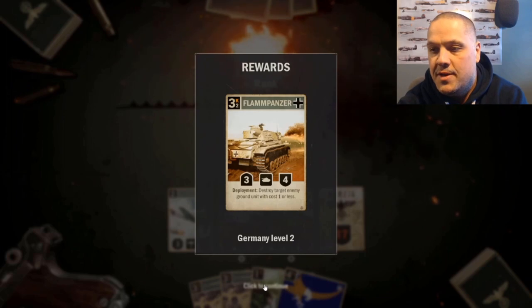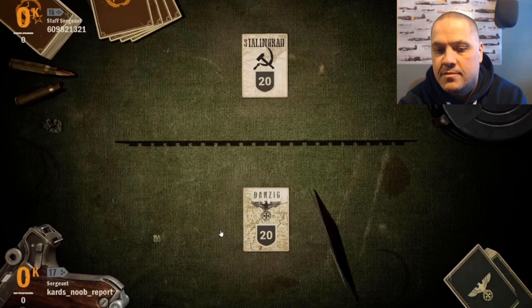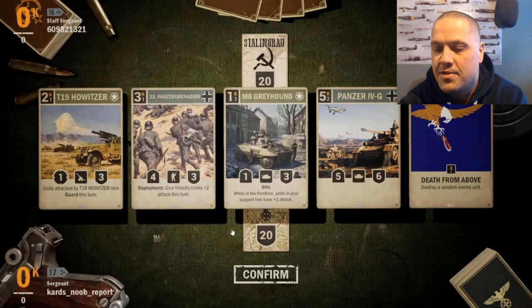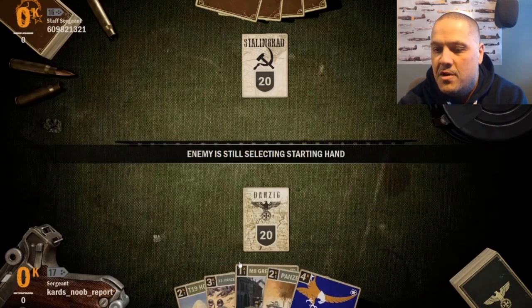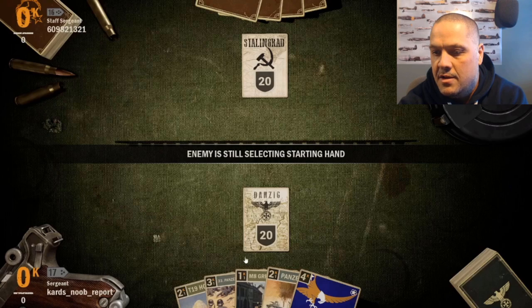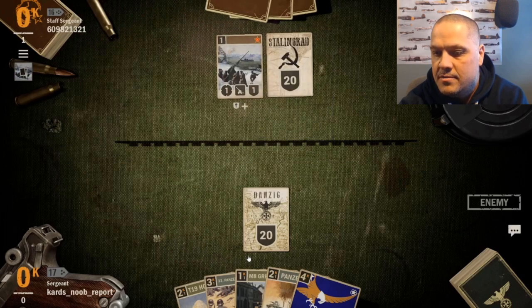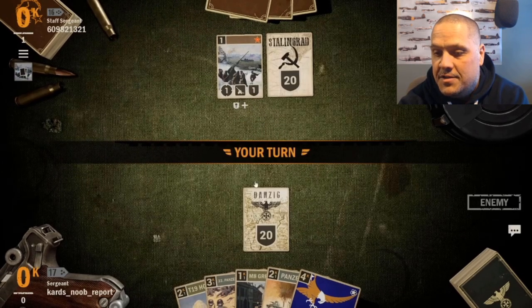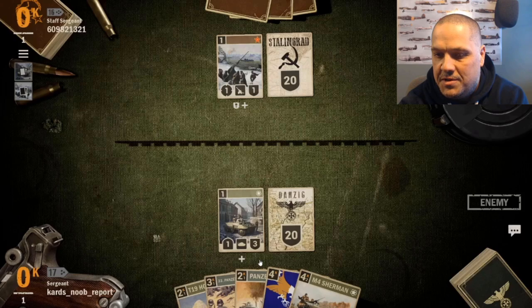Germany level two gives us the Flampanzer - still a good card even with the recent nerf not being able to hit air units anymore. Game two: we've got the Greyhound in hand, and a one-two-three-four curve on the opening hand - a good start. We don't have any low-cost infantry so getting the Panzer 35t value will be difficult, but we'll see how it plays out with a couple more draws.